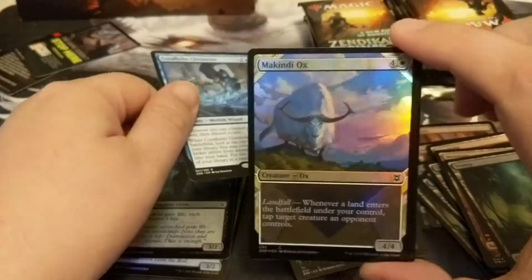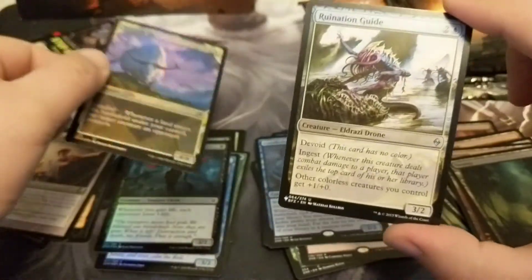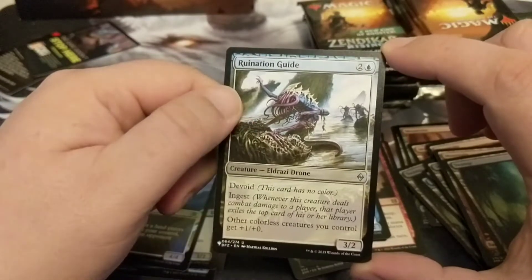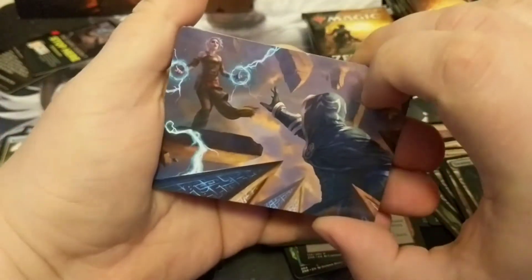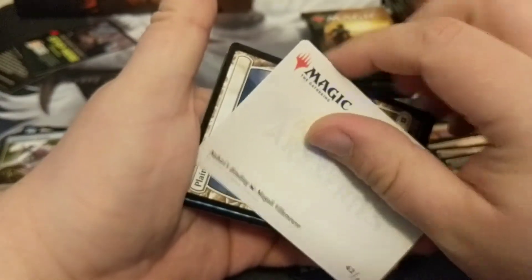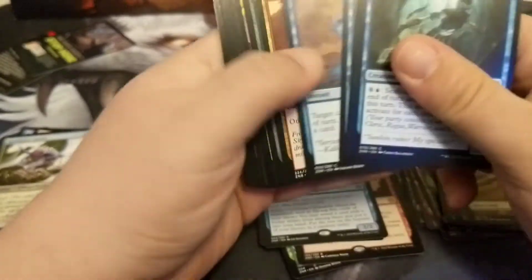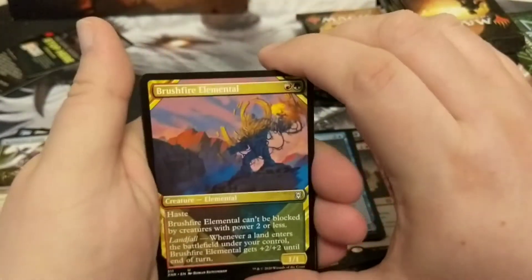We got ourselves Pleca Prediction, Relic Golem, and our rare is Linvala, Shield of Seagate. We also got a Core Helm Chronicler rare — a double rare! We got ourselves a Macondy Ox foil and a Ruination Guide from Battle for Zendikar as our set list card. No big set list rare yet — I hope they still put one per box. This looks like a Jace versus Nahiri fight — Nahiri's Binding is a cool card. The art depicted is really neat.